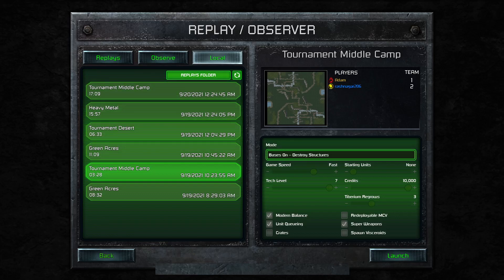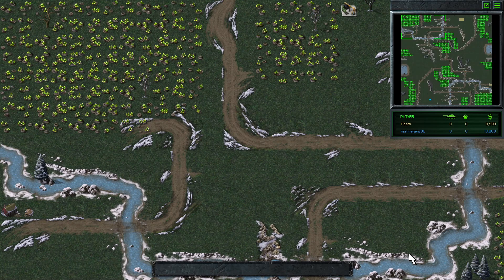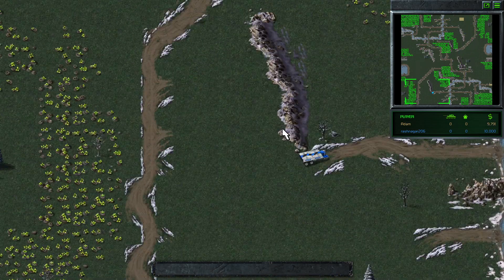Next up we've got Adam playing as Gold Nod against Rashnagar206, playing as the blue GDI player on Tournament Middle Camp. Adam's spawning in the top right corner, Rash spawning in the bottom left.